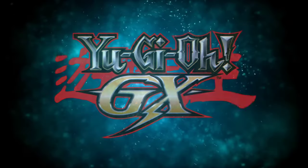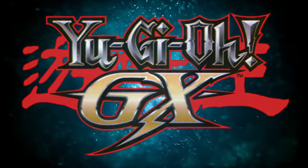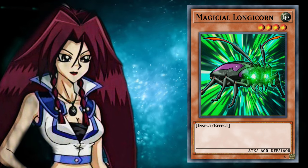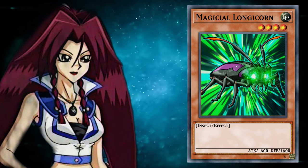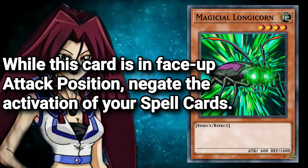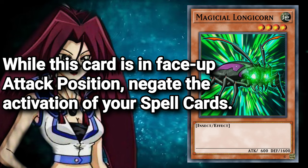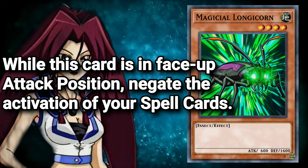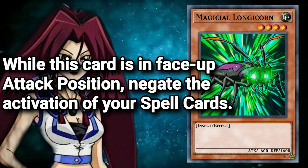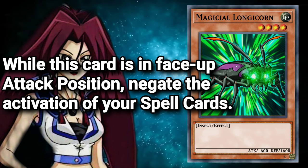Now we're getting into uncharted territory, stepping into Season 2 of Yu-Gi-Oh GX. Magical Longicorn, played by Missy in Episode 4, is a level 4 Earth Insect Monster with 600 attack and 1600 defense, with a bafflingly stupid effect: while this card is in face-up attack position, negate the activation of your spell cards. This is exactly one of those cards that is best when given to your opponent, because you have absolutely no use for it. And unsurprisingly, that's exactly what Missy did. If I could veto one card from ever being brought to the physical card game, this would be a strong candidate.